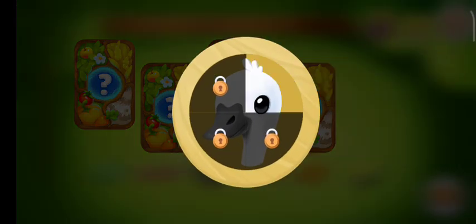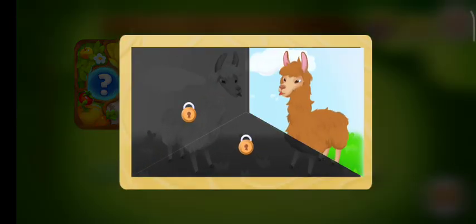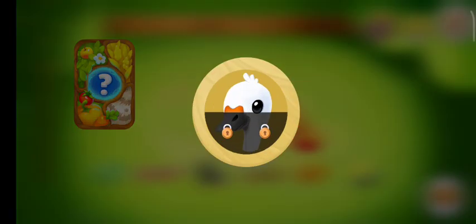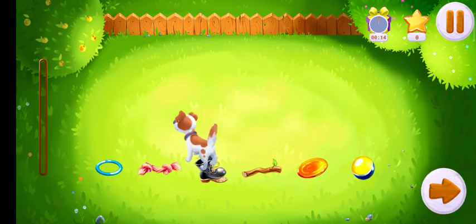Animal card. Interesting fact card. Animal card. Animal card. Interesting fact card. Play with animals and collect stars to get presents more often.